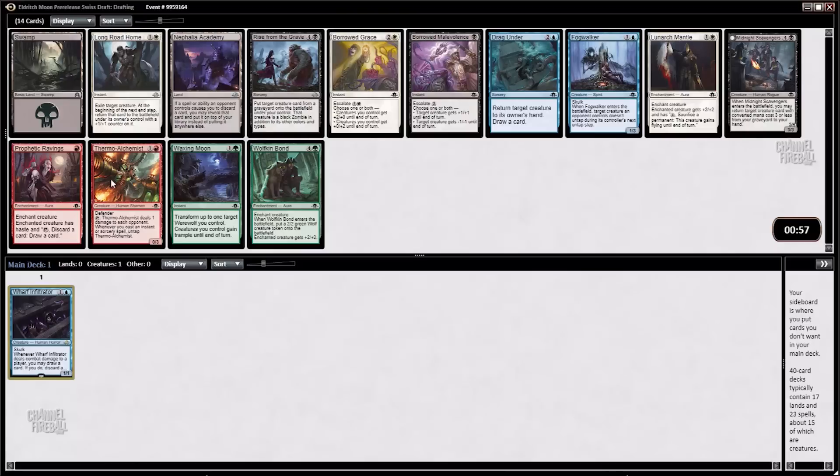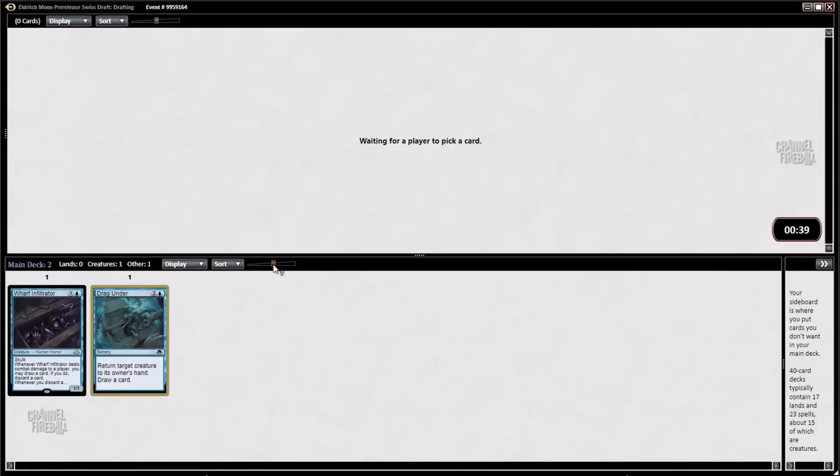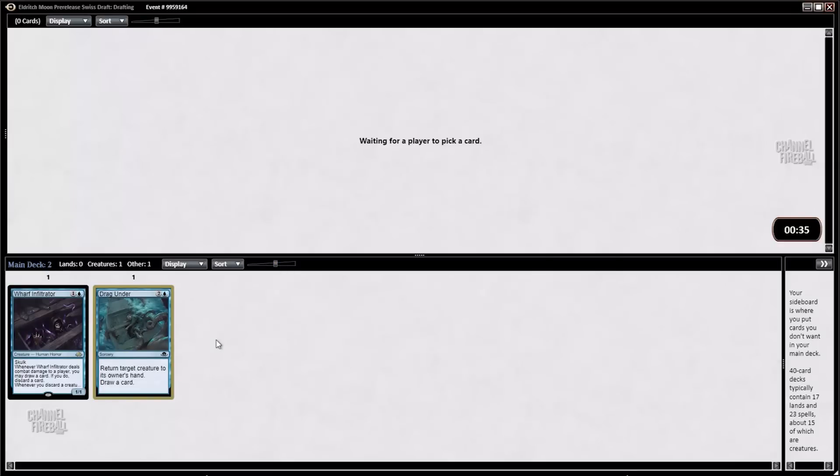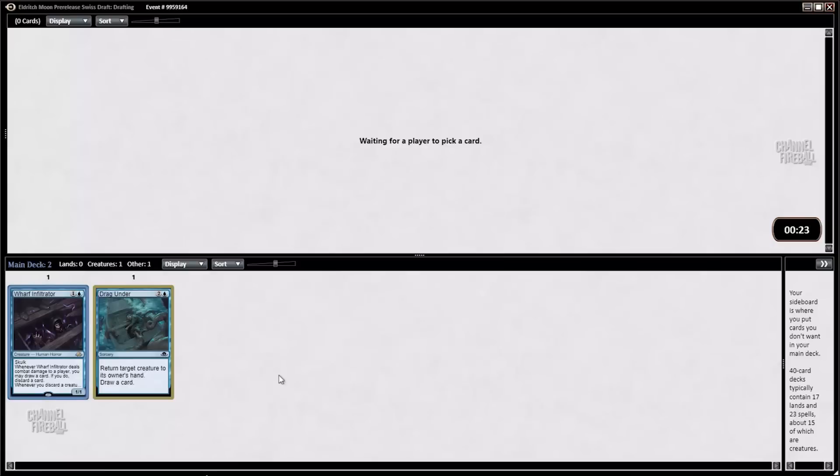I love a Drag Under here. There's also a Thermo Alchemist, which has really impressed me. Rise from the Grave is certainly fine. Borrowed Grace sometimes just steals games from your opponent. I'm going to take this Drag Under and just stay on color. I think it goes well with the Wharf Infiltrator as a one-two punch — getting a small blocker out of the way and attacking with the Wharf Infiltrator. You can start making 3/2s while potentially improving your card quality in hand. Drag Under is a card I'm a big fan of in this set. The effect is significant and it costs your opponent usually more tempo, or sometimes the same that it costs you, and you get the card back anyway.